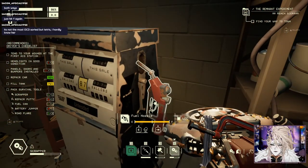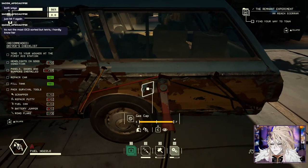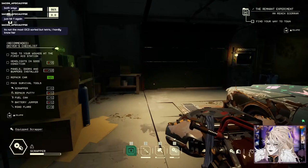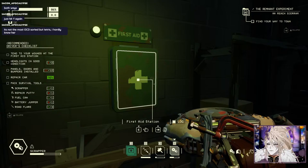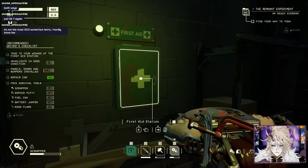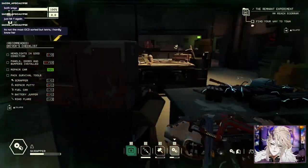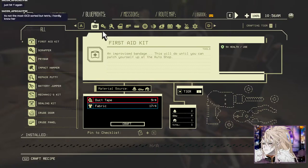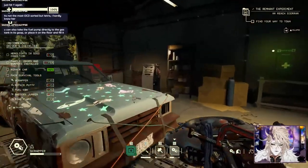Anything else? Okay, this car is completely destroyed. Let's see if we can craft some stuff because this car is looking a little beat up. Let's fuel up real quick - we didn't actually use that much gas. Tend to your wounds at the first aid station. There's a recommended driver's checklist that tells you how to play the game. I healed and now I need to probably make another headlight. You can also take the fuel pump directly to the gas tank.